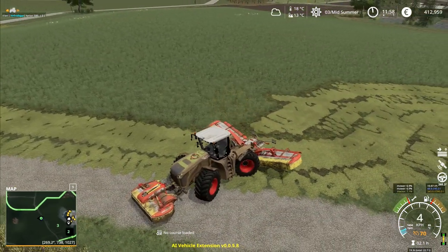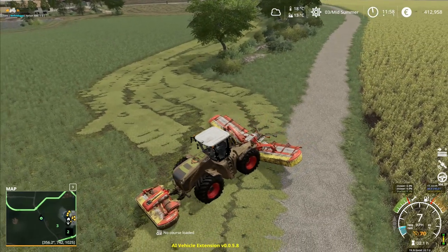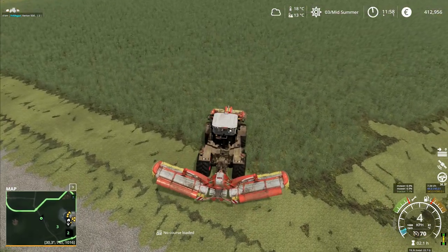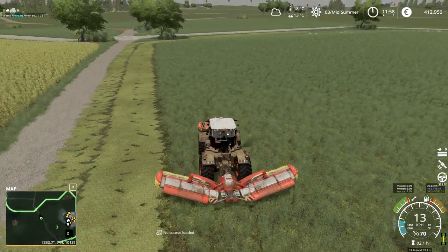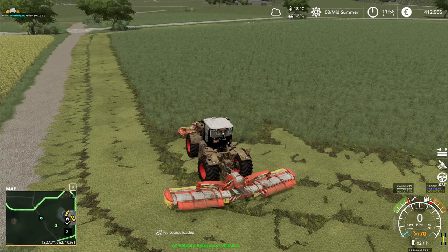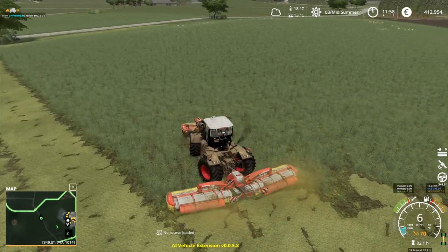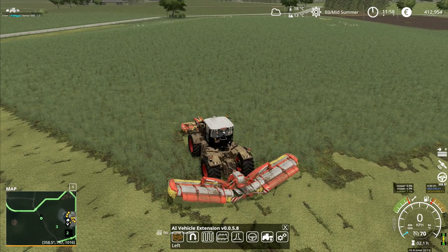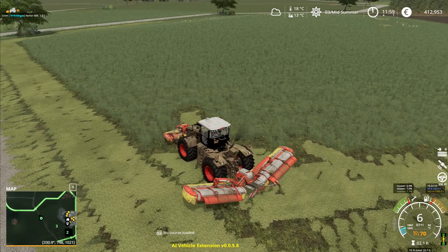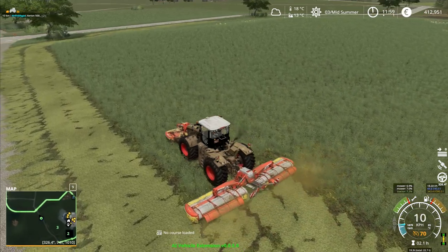He immediately went where I wanted him to go and now he's coming round - but look where he's going now. He's going in there. Right, that's definitely not supposed to be happening. I'm just going to line you up like that and then go - he should just follow down the edge of the field there. He had it on the wrong side - I don't quite know why he decided to go on the wrong side there, but if I do it like that he should now stay out on this outside edge and shouldn't have any problem.